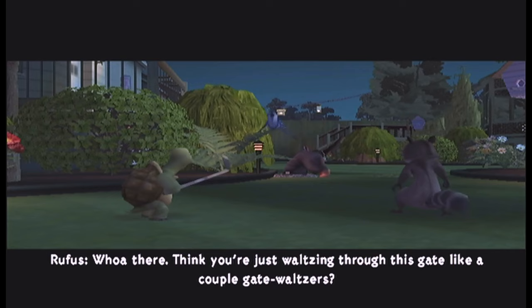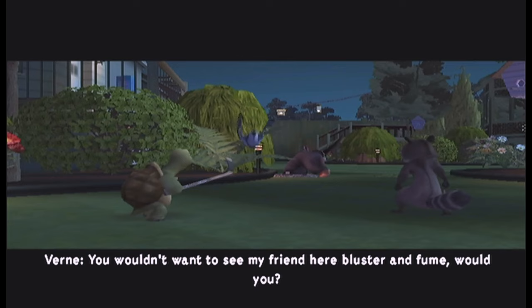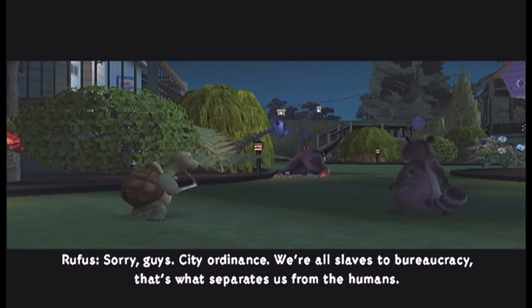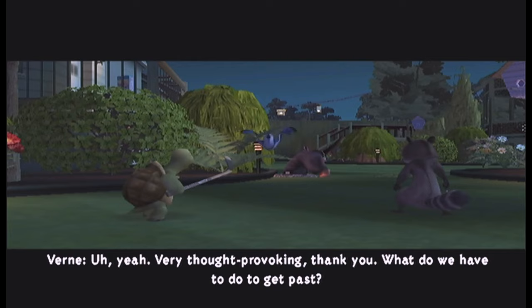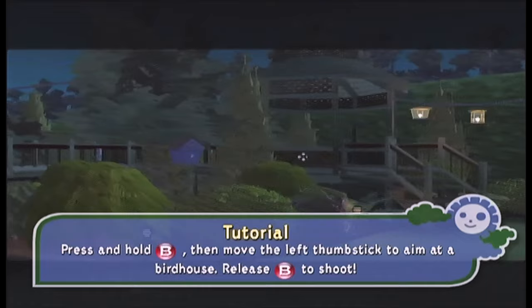Another in-game cutscene: a bird blocks the path to the next yard and won't let the animals through without help, citing city ordinance. The animals ask what they need to do. The bird says the key to the gate is hidden in one of the objects — break them until you find it.